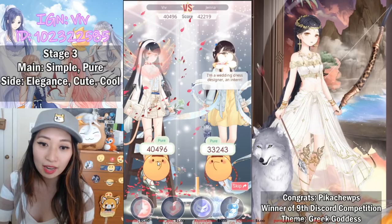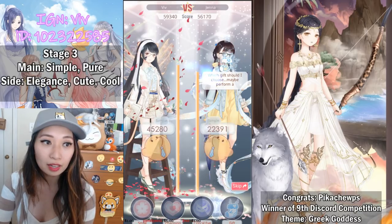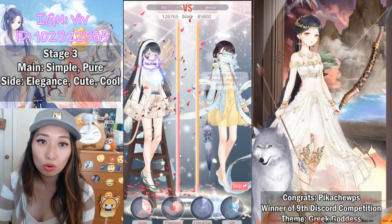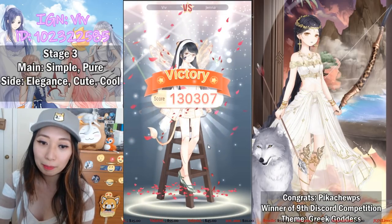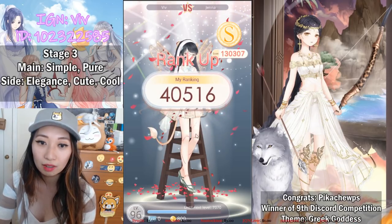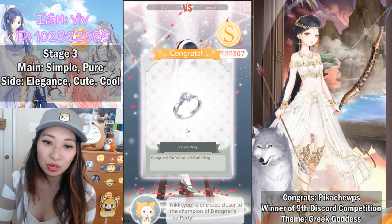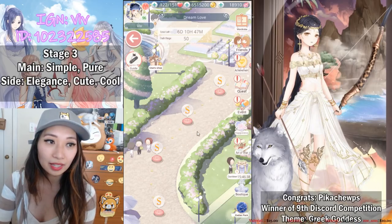Alright, Viv versus Jenna Pierre — both with really high points. I put her to sleep. Oh no, my Charming landed on Elegance, which is a side attribute — not what I want; I'd rather have it land on the main attribute. Finally Cool, and we have 130k for Viv — not bad! That is an S right there. My rank went up, I got the Ice Warrior, some gold, and again five offerings for winning.